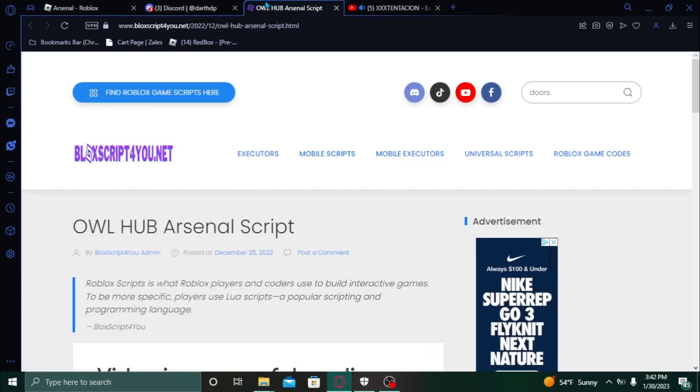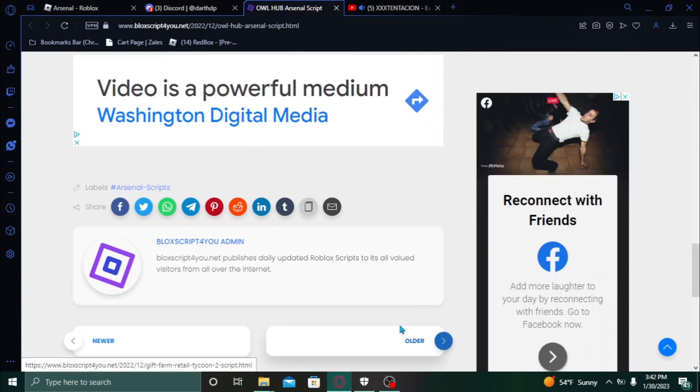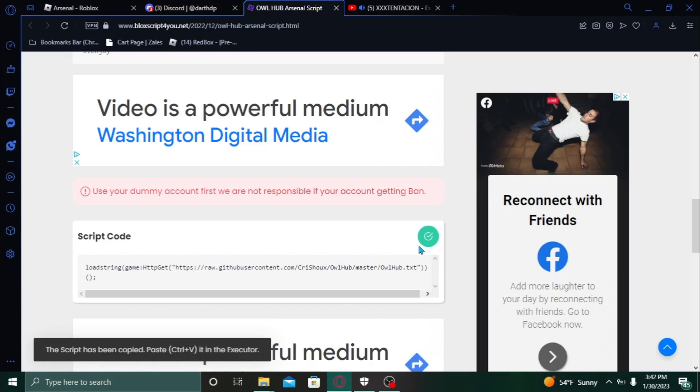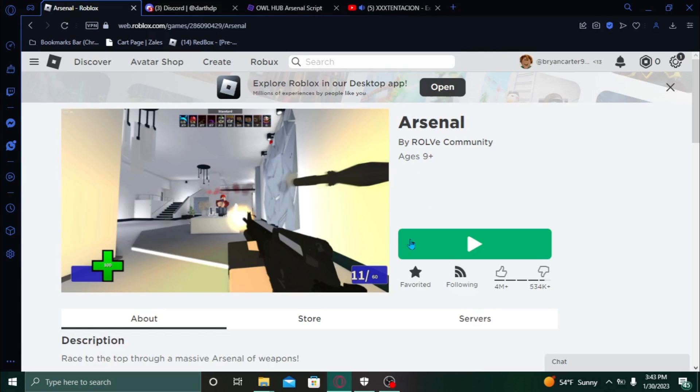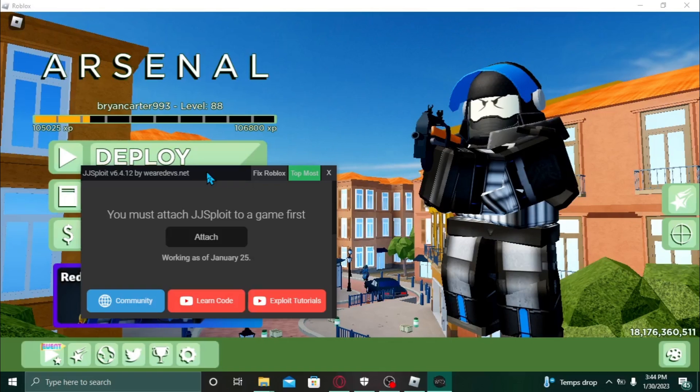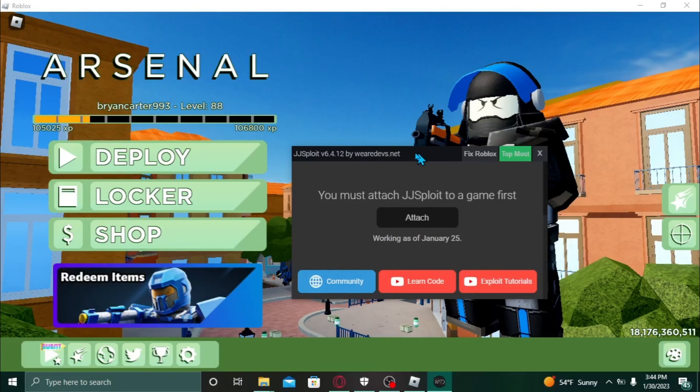For scripts and stuff, I'll put a tutorial soon on my page, but you just press the copy link. I'll leave the link in the description. You just press copy. You could also just use JJSploit to execute your things, so yeah, we're in Arsenal.